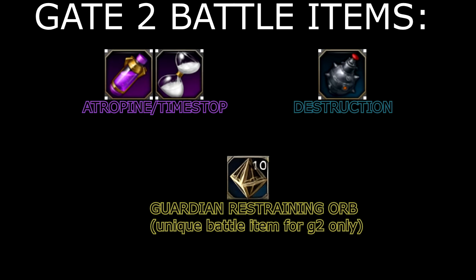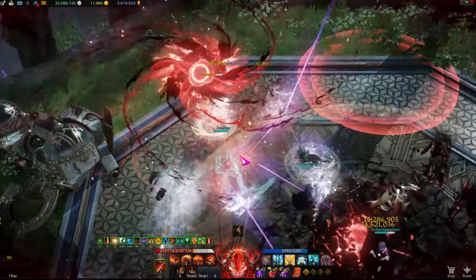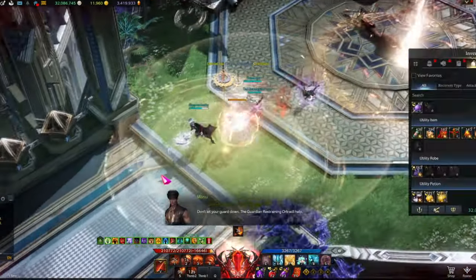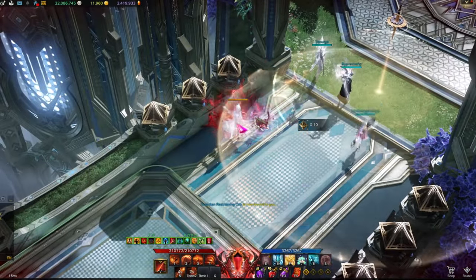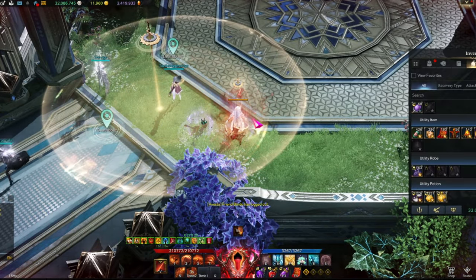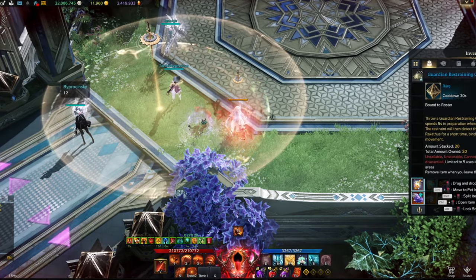The entire fight revolves around using this battle item, which I will discuss later on. Before you enter Gate 2 you need to decide what order members will use their Guardian Restraining Orb. Most members tend to assign it by party number, where party number one throws it first, then party number two, etc. You also need to assign spots for the 95 mechanic.